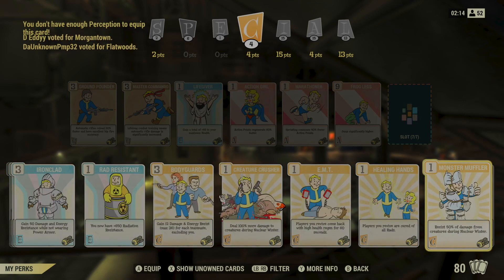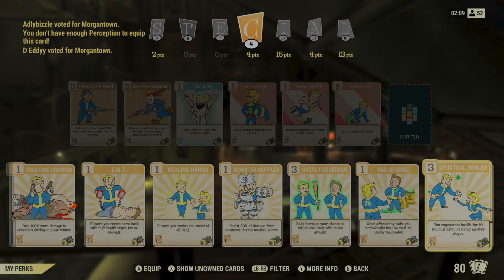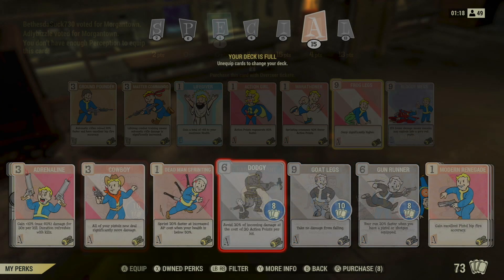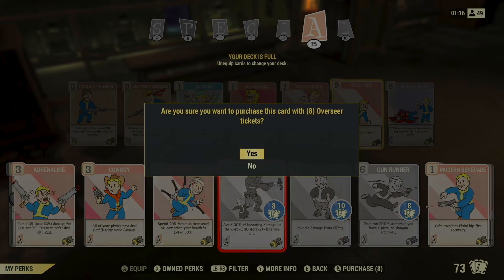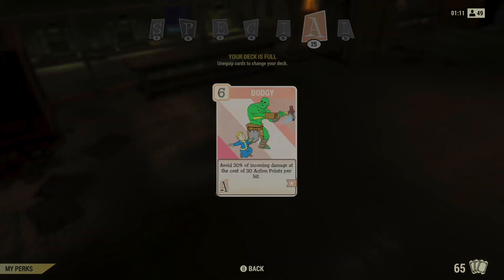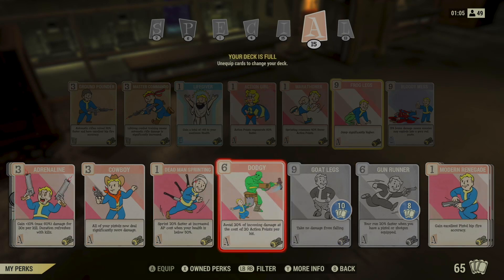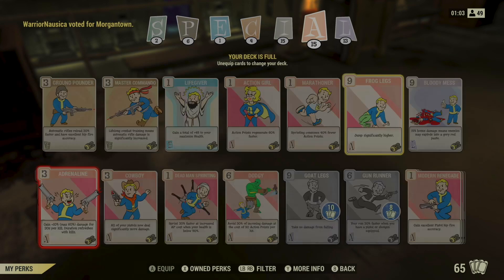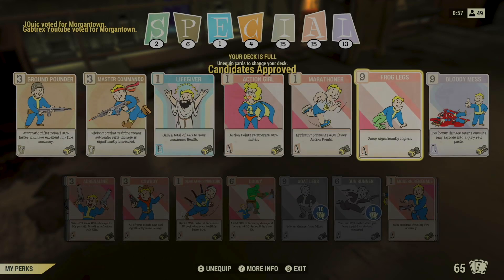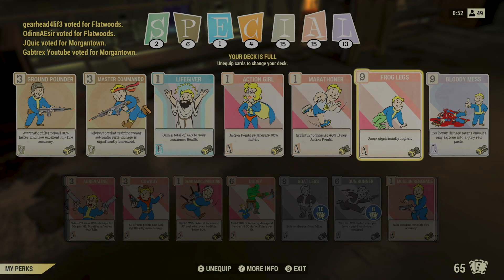When you have enough Overseer Tickets saved up and want to buy a card, you'll choose the option to Show Unowned Cards that appears when you're scrolling through perks that you don't currently have equipped. Those unowned cards will appear as gray. You can select the one you want and click the appropriate button to buy it — on Xbox that's the right stick; it will vary by platform. Once you've purchased the card it'll show in color, and you can equip it as long as you have enough SPECIAL points in its category and an open perk slot.